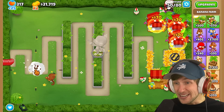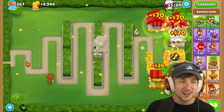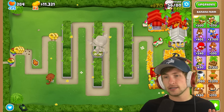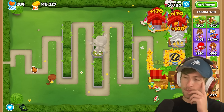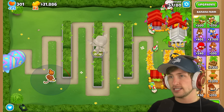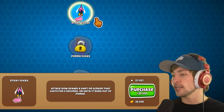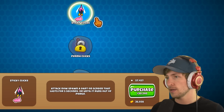Oh my — it's so much stronger. Look at the ceramic rush — the ceramics just get destroyed. Gone, just gone. Camo balloons — I'm really glad we have our backup spike factory there, just in case. Sticky clicks — attack now spawns a dart on screen that lasts for five seconds or until it runs out of pierce.